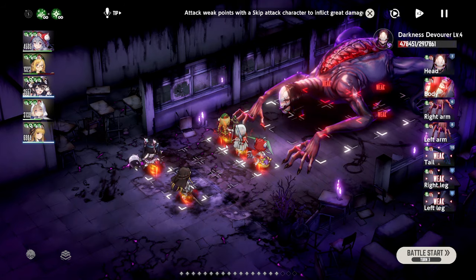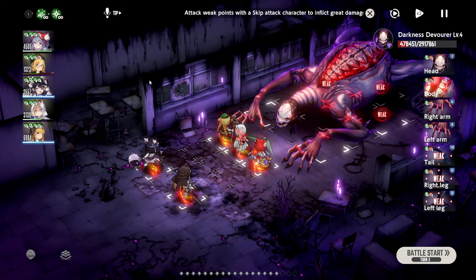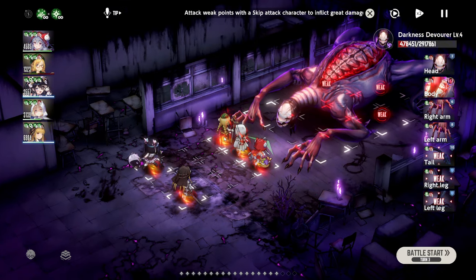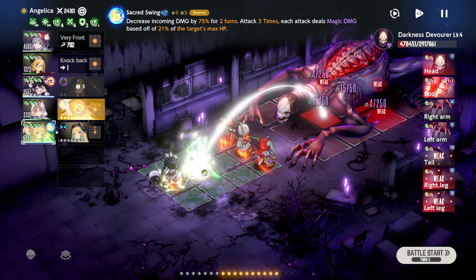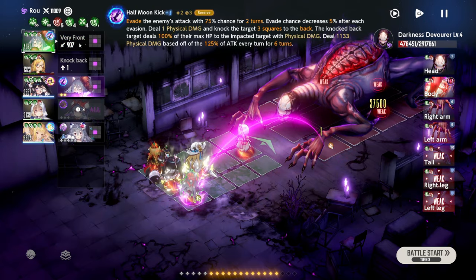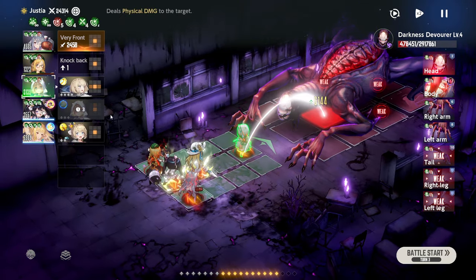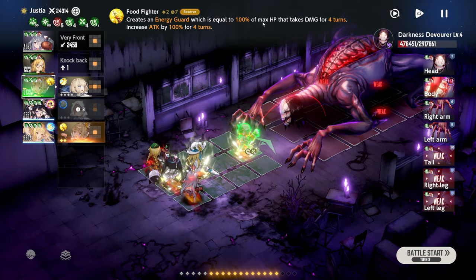Now round 2 — notice the boss is moving with the body. This tile range is going to be very unique. I'm going to move Layla to the middle. Layla is going to restore, and then Angelica is going to do a lot of damage. I'll be using this skill. Aranis is just going to normal hit. For Justia, we're going to use the Energy Guard skill — this is the Swimsuit Justia costume. We're going to increase Energy Guard and buff ourselves. I should be able to survive this, and Angelica should be able to do a ton of damage.